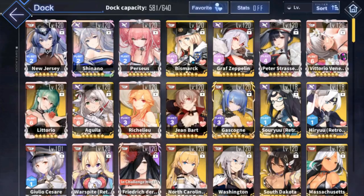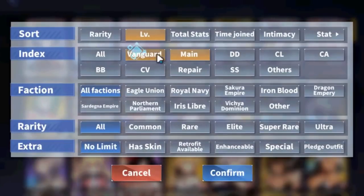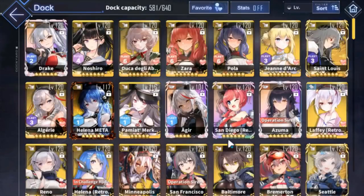Buffers are ships that give some kind of skill towards not only them but that benefits the whole fleet. We're gonna talk about buffers for vanguards and backline — there's a lot of them, so let's get right into it because it's gonna be a very, very long video.